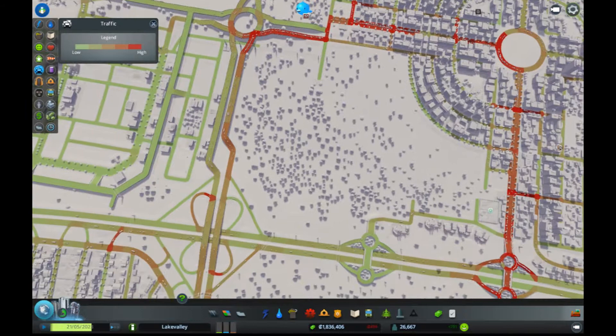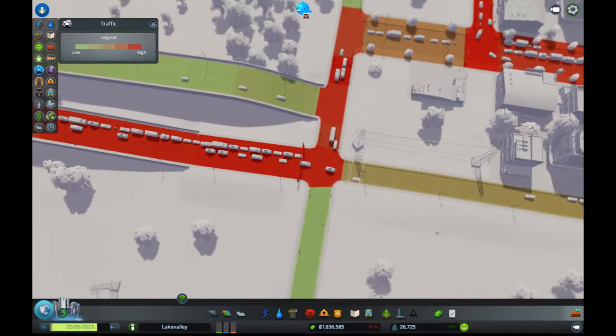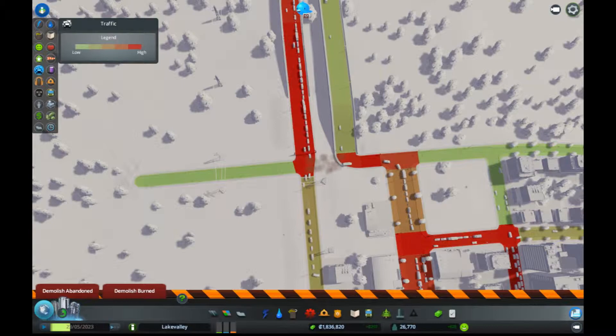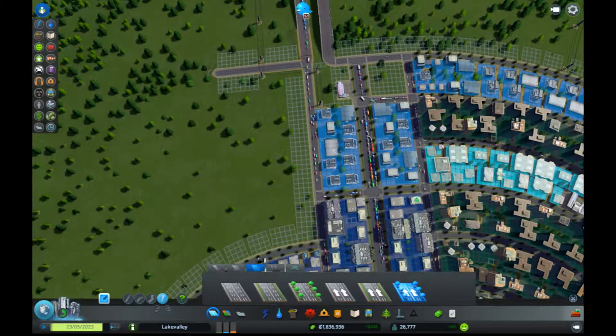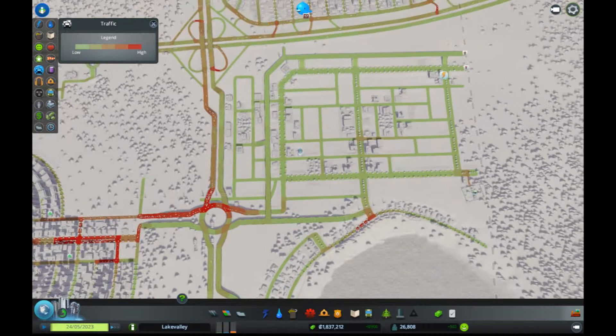Yeah, we're getting backed up here, which is getting backed up into here — this is pretty bad. If I just delete that, that should help a bit, although it'll just move the badness down there. But anyway, this is going to be the next probably big traffic thing that we have to deal with. Our budget's back in the green — that is good. Population is growing again — that is good.